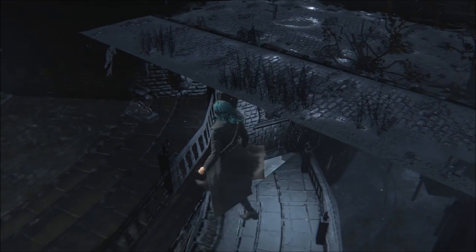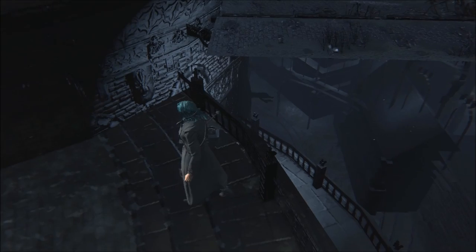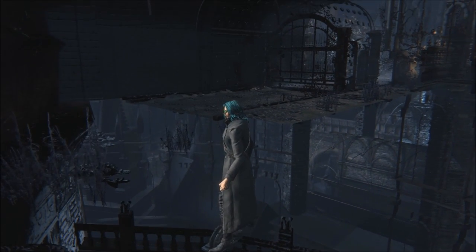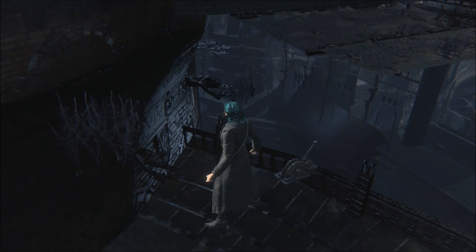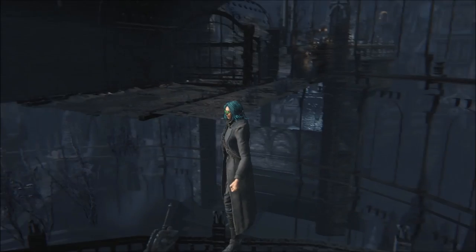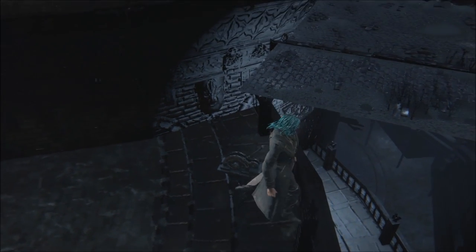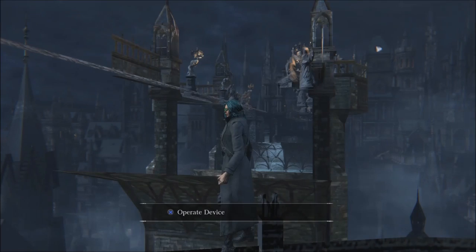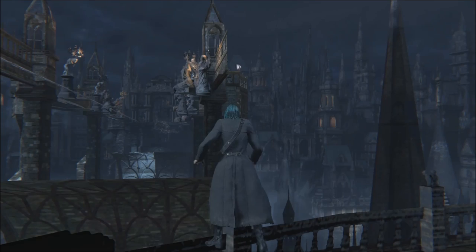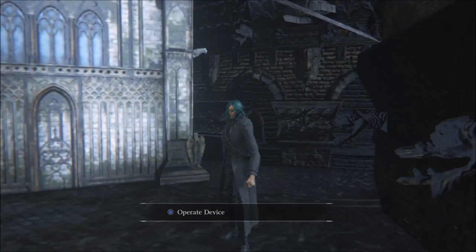However, very strangely, there is a lever floating down below this area. There's no way to actually walk down there as it's literally floating in space, but if I carefully lower myself down to it, I can pull the lever despite it being invisible once I get down to its level. It makes a lot of noise, but otherwise it does nothing.